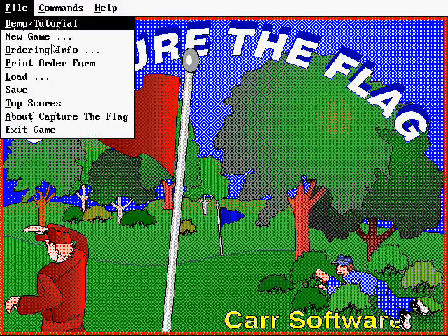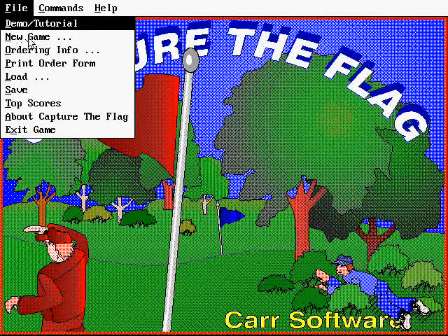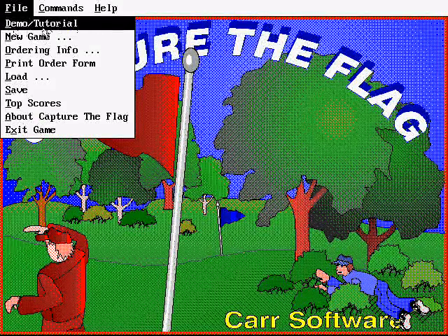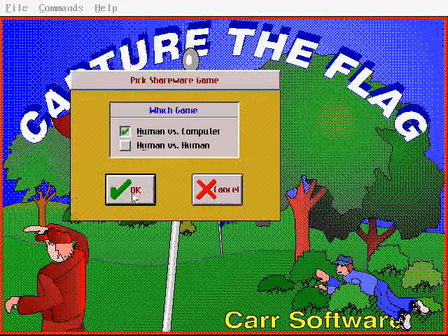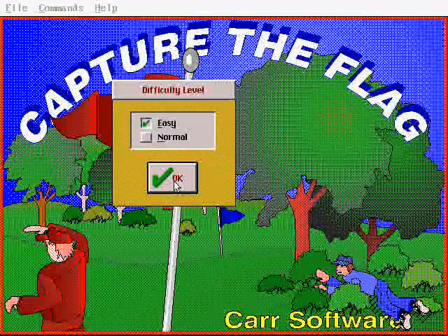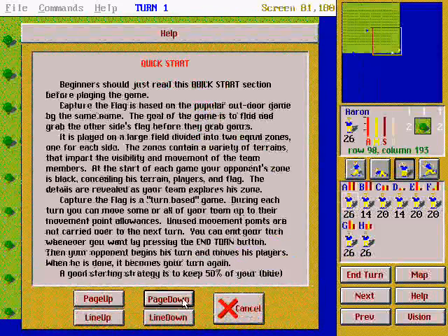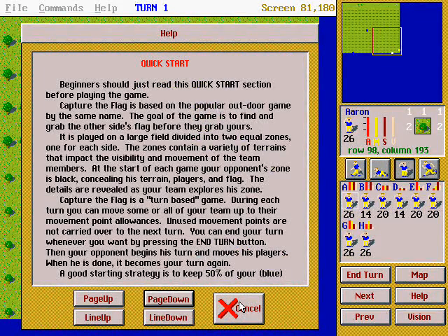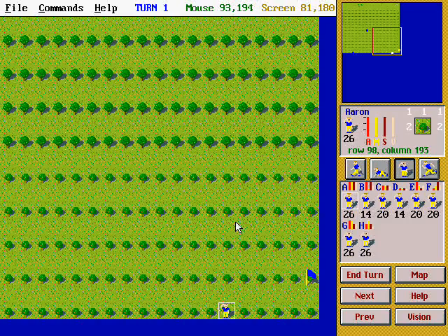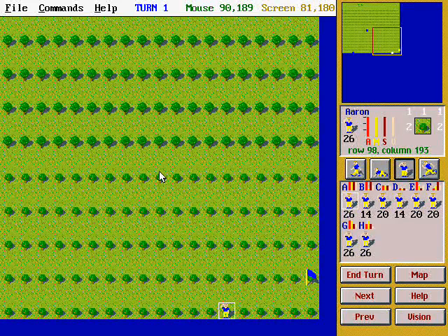So let's start a game. In the shareware version you have the option — I turned off the sound by the way, there's not much of it anyway, it's just mainly when you click and stuff. You have a tutorial here, but we don't really need that because when you start a game it gives you a good tutorial. You have human vs. computer or human vs. human. In the full version you also have network play, a bunch more maps, and you can even make your own maps, which is pretty cool.